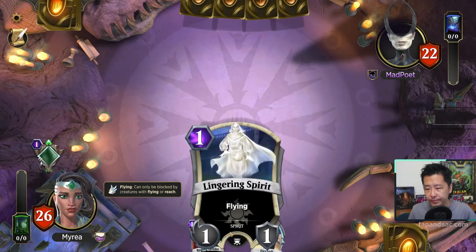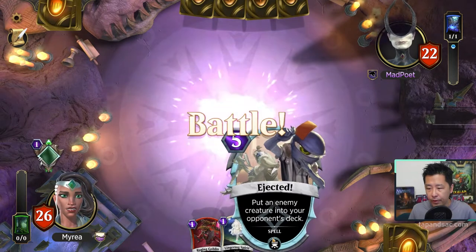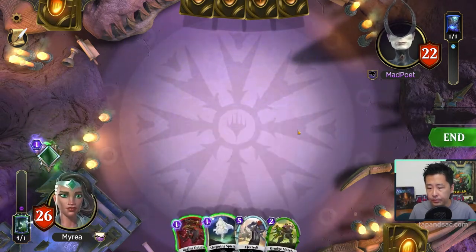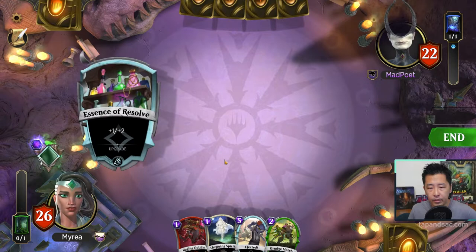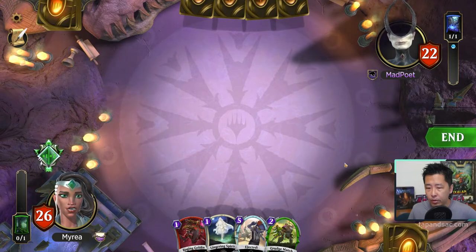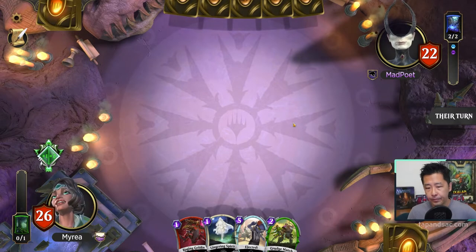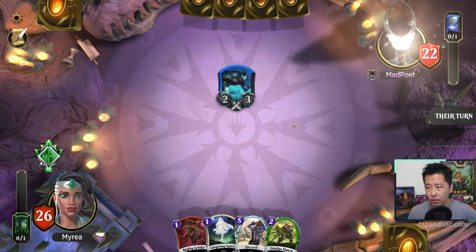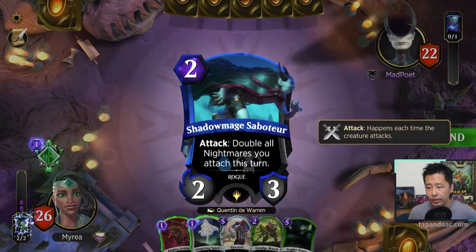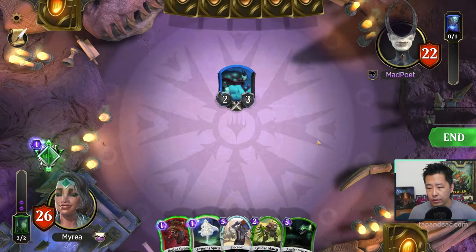We get back Cheap Lingering Spirit for 1 mana, but we also get the 5 mana ejected. So I'm just going to activate Vivian's ability, which means this upgrade will apply to the next creature I cast. It's a 2-3 attack — double all Nightmares you attach this turn. That's pretty good.